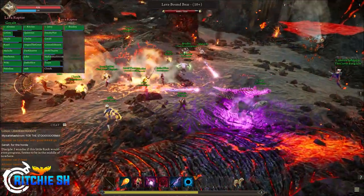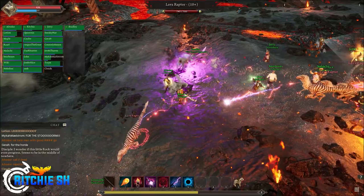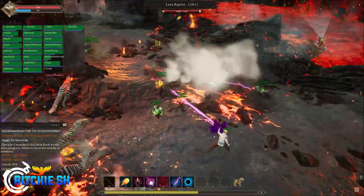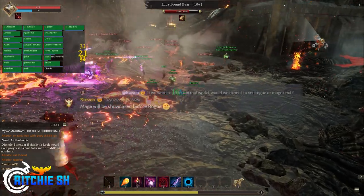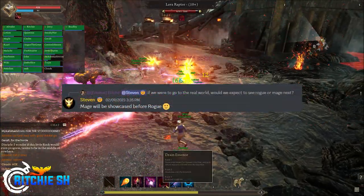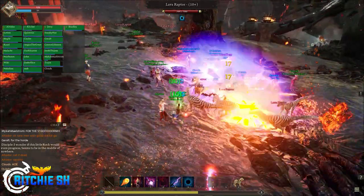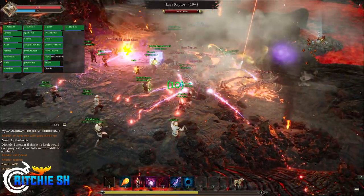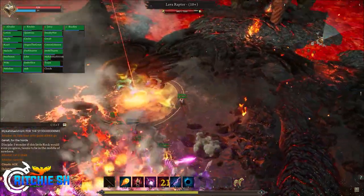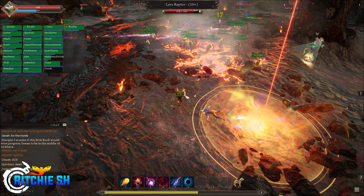We also learned that with the upcoming class reveals, those looking to see the Rogue anytime soon may have to wait a bit longer. Although there are 4 archetypes left to be shown, we don't know what particular order they will be shown in, but we do now know that Mages will be showcased before the Rogue, which tells me that Mages are much further along in Alpha 2 development. I wouldn't be surprised if we see the Mage before the Bard or Summoner as well. It'd be pretty fitting to see a Mage head through the Tower of Carfin, as this was a place where Mages gathered.